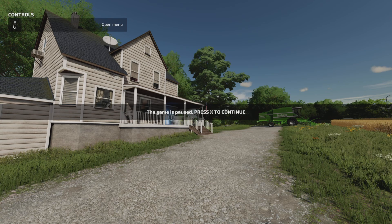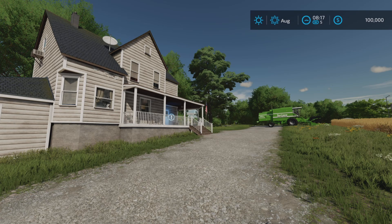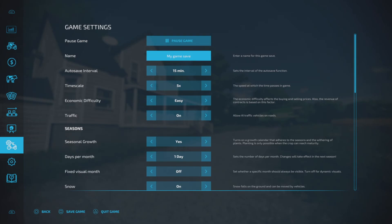Then you just press your X button and you are back running. My game save here — you can rename your particular game save. And there we go. You can change the name of your save. So if you have a bunch of different saves, you can name them there.